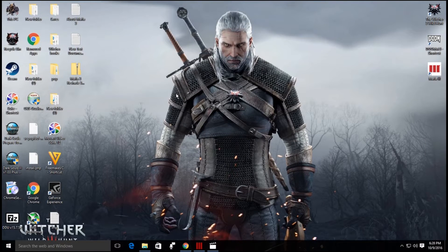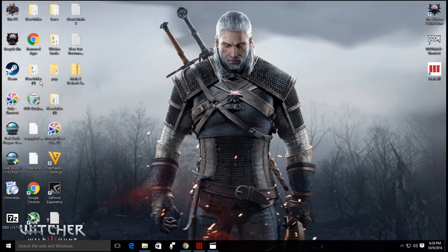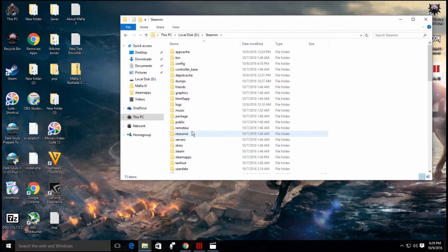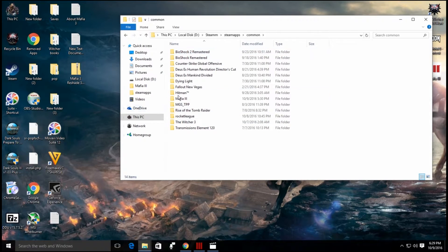After you've downloaded the file, you just need to copy the content of the file and paste it into the main folder of your game. For me, it's in the D drive inside Steam. After that, go to Steam Apps, then Common, and here it is — Mafia 3.